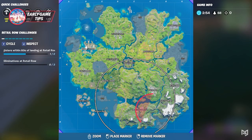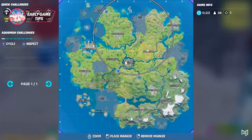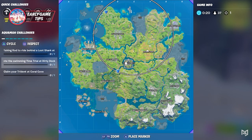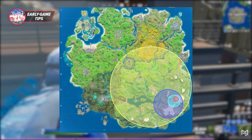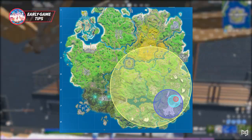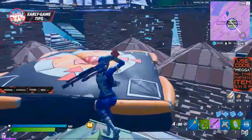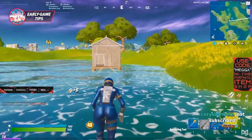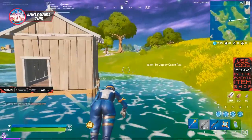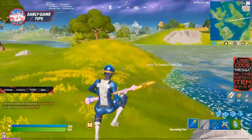Why does this work? Fortnite determines every zone in reverse order at the start of the match — if it didn't, end games near the edge of the map would never happen. So if you see that the first zone is at the edge, there's a good chance it's there because the next zone is also on the edge. Zones will also mostly avoid ending over water. If you already have to run far for the first circle, the second one will probably be really far too — so you might decide to rotate earlier than usual.